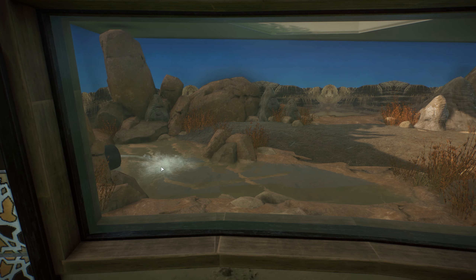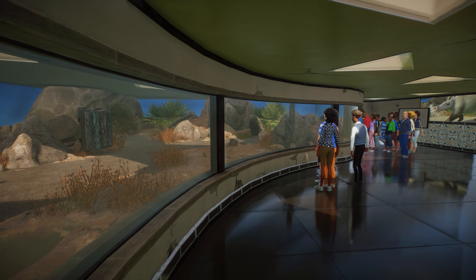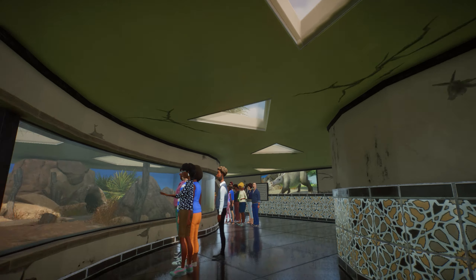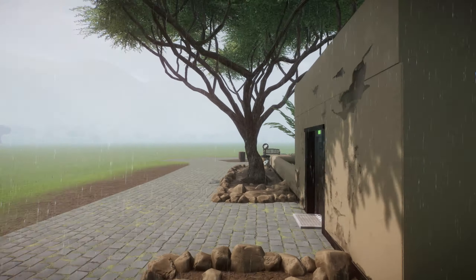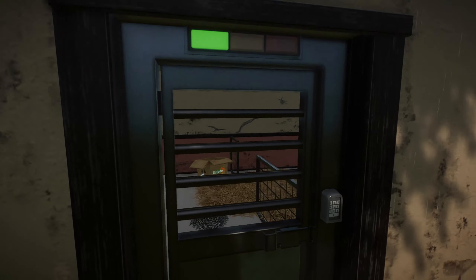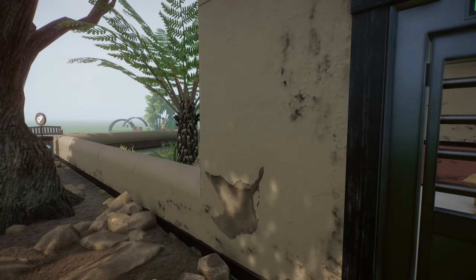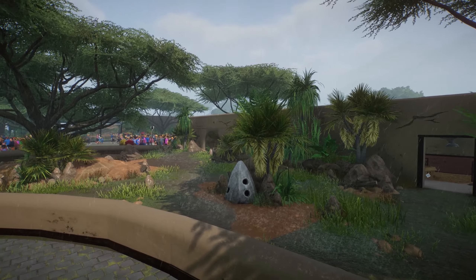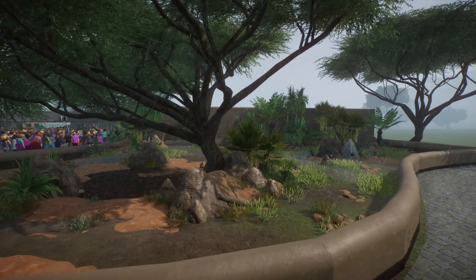We have another gift shop right over here which is not decorated yet, and then right over here we have the aardvark habitat with some cool education signs and a really cool indoor nocturnal house. I absolutely love this habitat and I'm really proud that I was able to achieve this. This is probably one of the best nocturnal houses I've built.